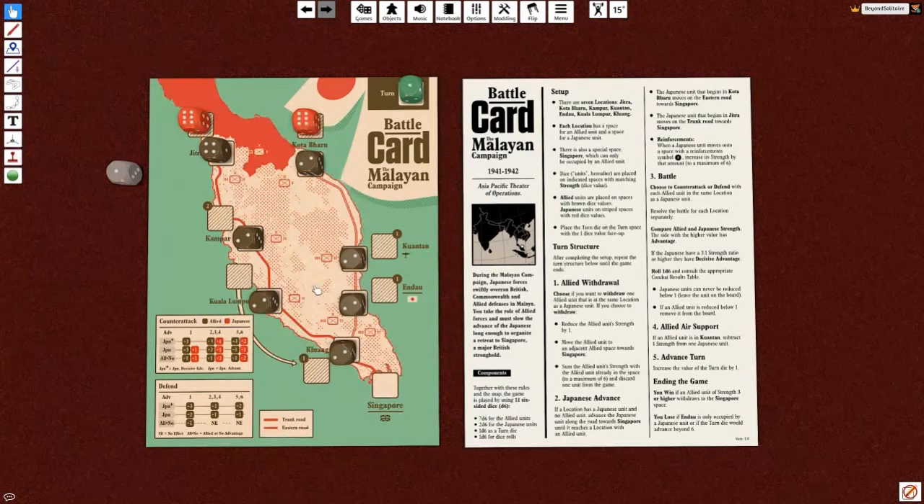Right now we and the Japanese are both at Jitra and Kotabaru, so I have to decide - do I want to withdraw one of these dice? I think I will, because I don't want to get into a fight with the Japanese here and reduce their abilities but then have them pump up their reinforcements. The two on this space means the Japanese are going to get reinforcements when they come here. I know my odds are bad - I can't do more than two damage to them even in the very best situation.